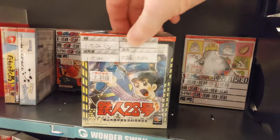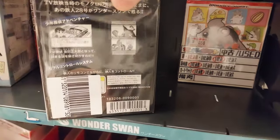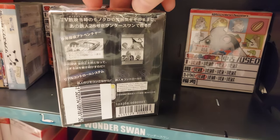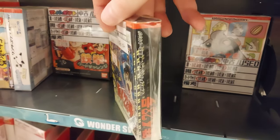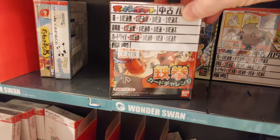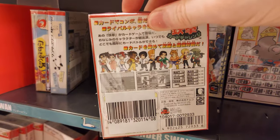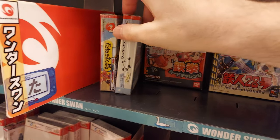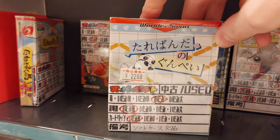We've got Tetsujin Nijuhachigo, and I think I've seen this before somewhere. It says you can control the giant — or Gigantor as it's known in the US — about 3,200 yen for that. And we've got Tekken Card Challenge, but it's one of those card games and that's not very interesting for me. If it was just a straight-up fighter, that would be cool. Now there is a straight-up fighter — like Street Fighter — I think it's called Pocket Fighter. If you find that, I might have to pick that up today because that looks pretty cute, though I've never played it myself.